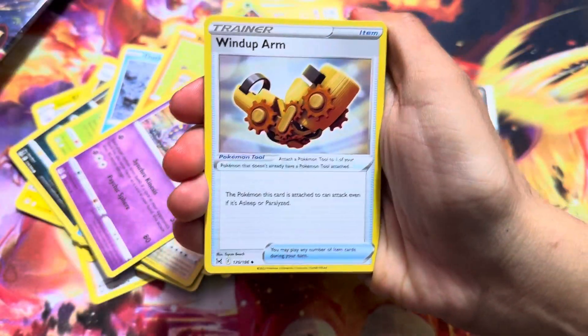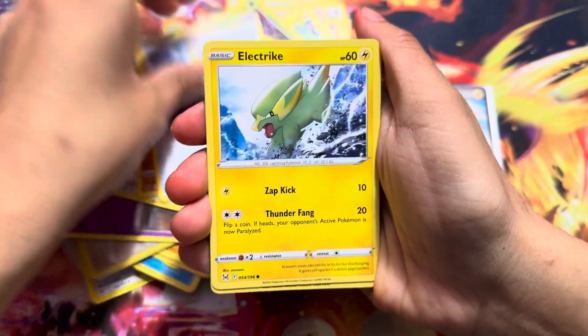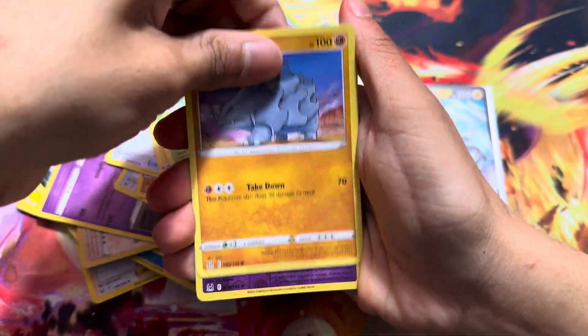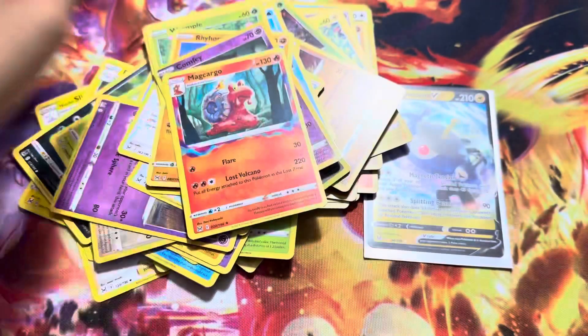Here we go. Energy, Wind-Up Arm, Machoke, Mirage Gate, Leavanny or Disc card, Galvantula, Wailmer, Rhyhorn, Comfey, and then a Magma card.